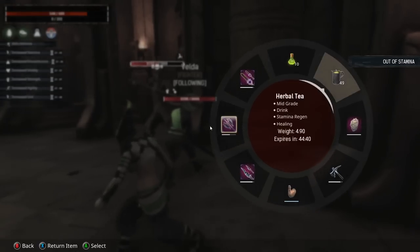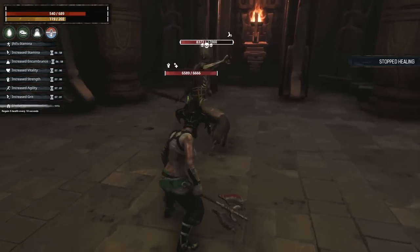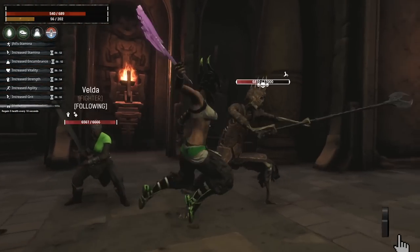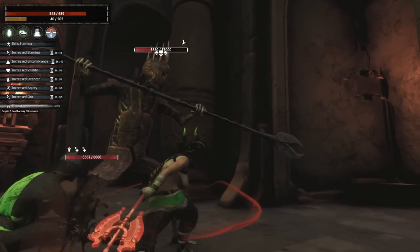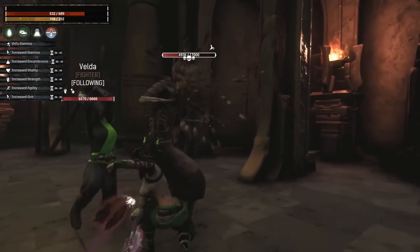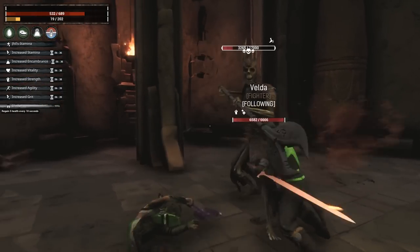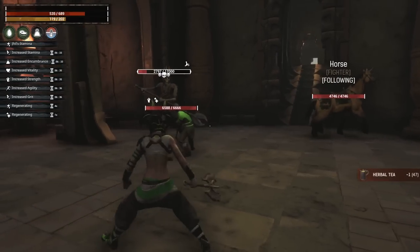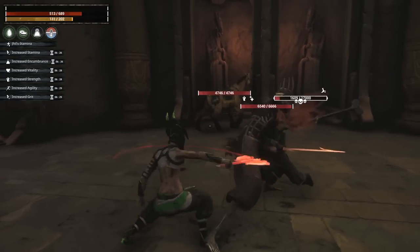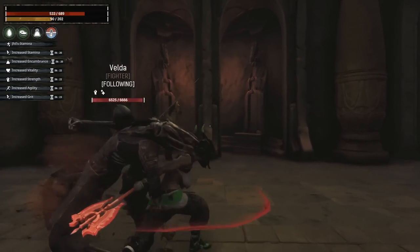These videos were produced by Funcom and narrated by Nicole. I think she does an absolutely amazing job of packing a lot of information into a very short video. I wanted to put them all here in case you aren't following Conan Exiles on Twitter. They're really well done and show key features coming with Update 3.0, the Age of Sorcery update. According to their Twitter, this is the last mini video update, so hopefully we'll see Update 3.0 launch to test live very soon — but that's just speculation.